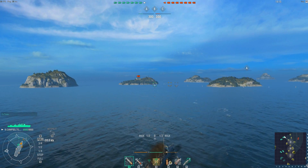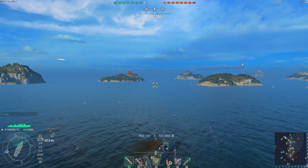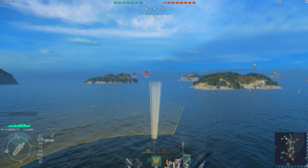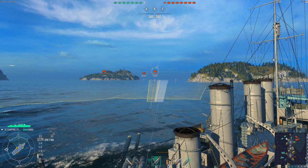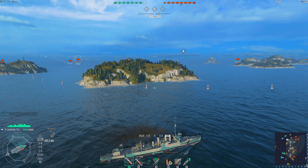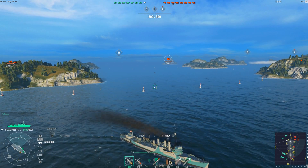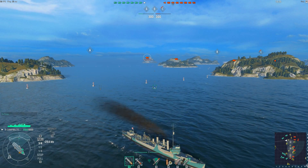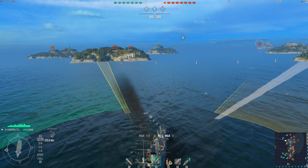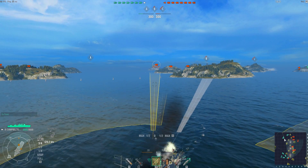Found them already. If we turn in and try to spot more of their team, we can light them up for our team. We want to stay between 6.5 and 7.5 kilometres so we're not spotted. We turn away — we want to be outside 7.5 kilometres. He may have spotted us very briefly, but we're heading away. We've got our other torpedoes ready to go in case there's someone else there.